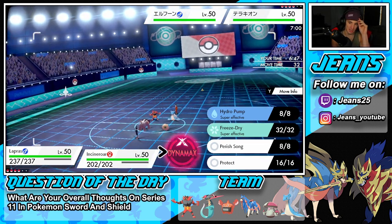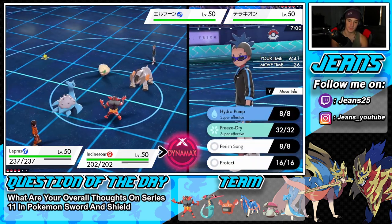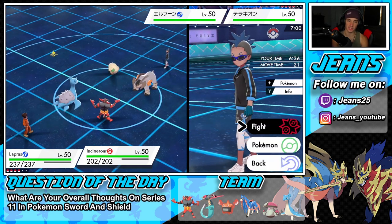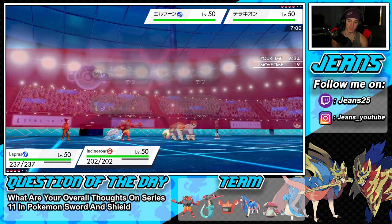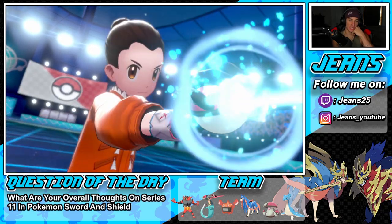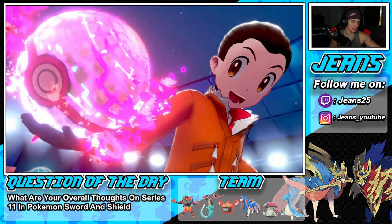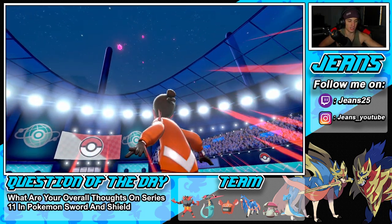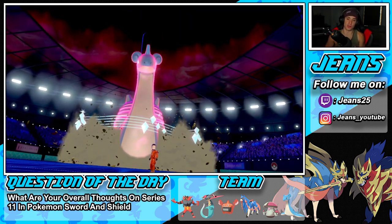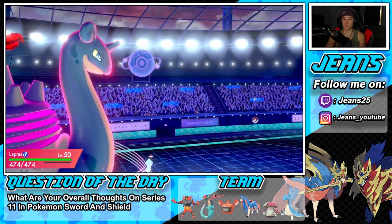Actually I'm going to drop G-Max Resonance to set up the Aurora Veil and then Fake Out. If he protects, he protects — we still get off the Aurora Veil. He's Rock-type so that's a problem but the Veil could be lovely. We got off Intimidate at least. I could Parting Shot but let's see what he does — he says bye bye to Whimsicott! Whimsicott is gone!